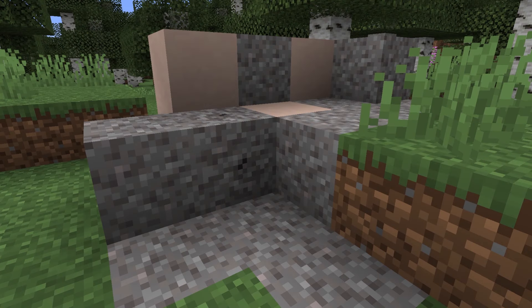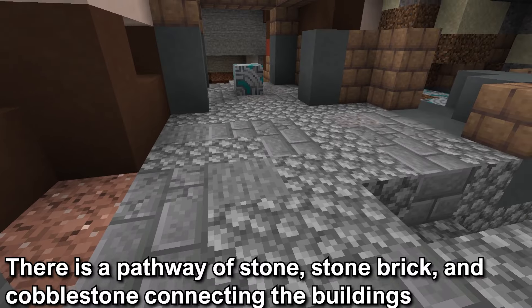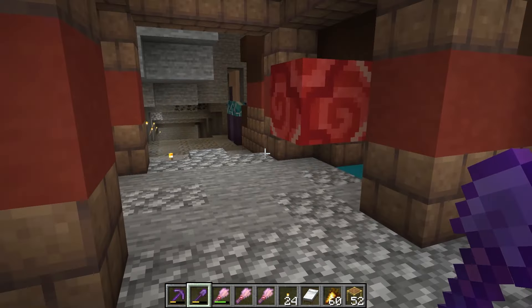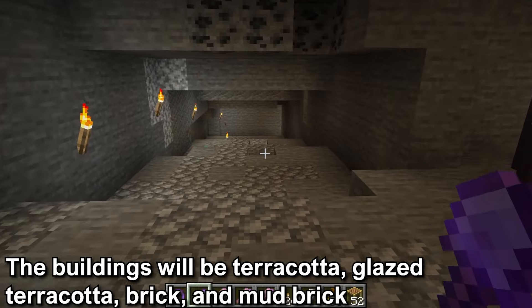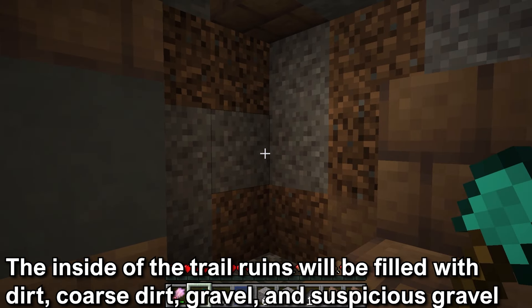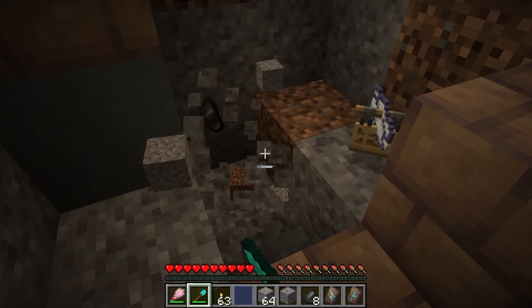It looks similar to the gravel block but there is a different texture. The part of the Trail Ruins on the surface is the tip of the tower. This will connect with a pathway that will be stone, stone bricks, and cobblestone. This pathway will connect the different buildings of the Trail Ruins. The buildings will be terracotta, glazed terracotta, mud bricks, and bricks on the outside. Inside the Trail Ruins in these buildings will be dirt, coarse dirt, gravel, and Suspicious Gravel. The first thing you should do when you find the Trail Ruins is to dig down in the tower until you hit the pathway.